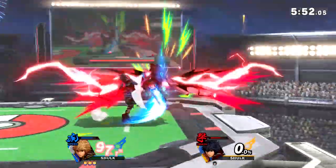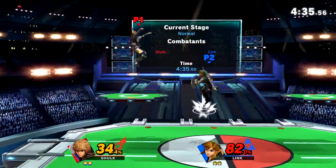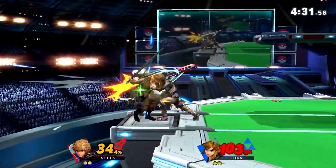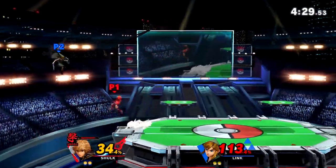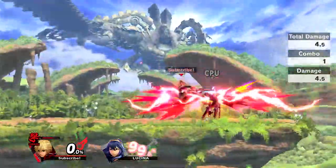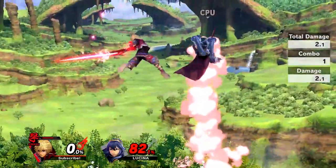This art can clear stocks extremely early, even as early as 50-60% when at the ledge or offstage. Essentially, you're looking for situations where you find yourself in advantage, offstage, or can get a hard read to steal an early stock with up tilts, back airs, forward tilts, air slash, and smash attacks.